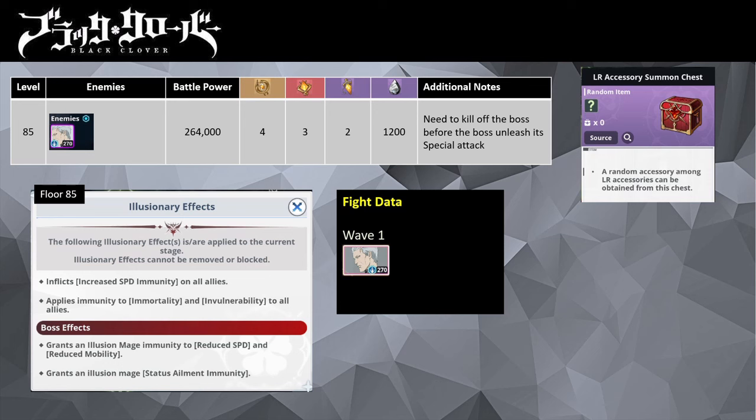Along with Asta's total defense buff from his skill 2, have Black Asta survive that attack and have him run amok with his anti-magic. The boss has 2 million HP. Upon clearing it for the first time, you will get 4 will shards, 3 fragment of wills, 2 crystal of wills, and 1200 black crystals.